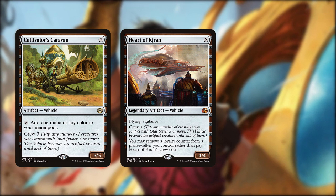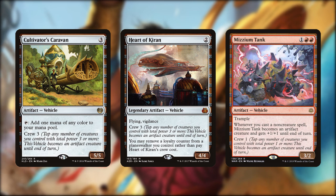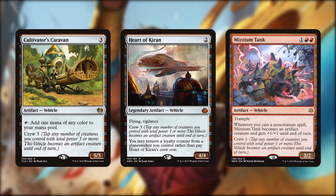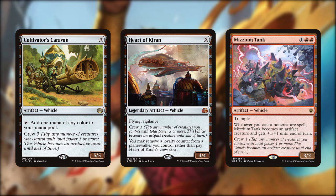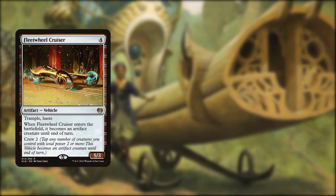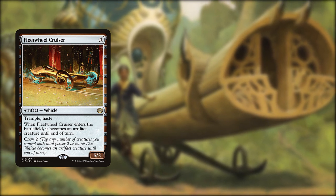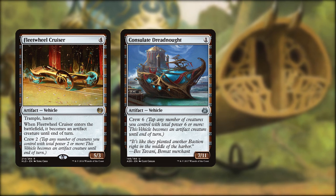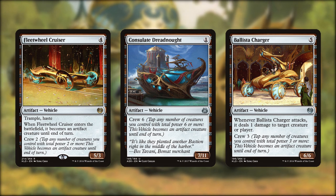Using planeswalker loyalty for Heart of Kiran isn't ideal and I'm only running a few walkers. Mizzium Tank is the 3rd vehicle to come out of War of the Spark and has been doing wonders in my Feather deck - it's a good fit here too. Being able to turn it into an artifact creature at instant speed makes it really versatile as a surprise blocker, but the trample means it's cool on offense too. Fleetwheel Cruiser can be useful in a pinch, coming in as a 5/3 hasty creature. I just had to include Consulate Dreadnought for its throwback to one of my favourite ever cards, the Phyrexian Dreadnought. Finally, Ballista Charger brings up the rear, pinging off 1/1 tokens like a boss.